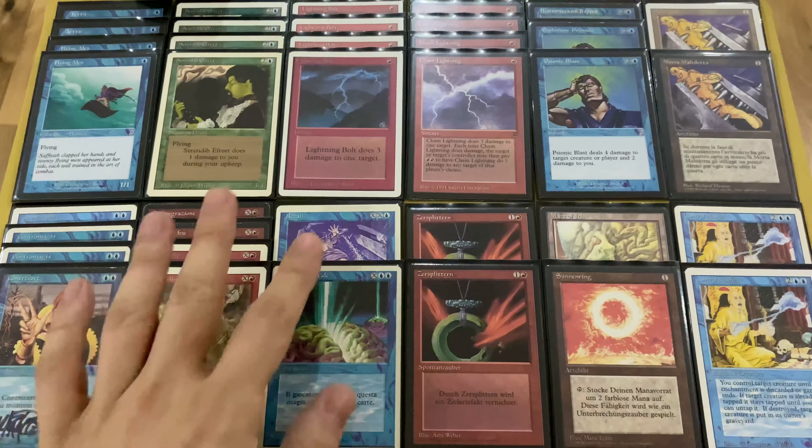The deck contains two Black Vises without any tricks, just to deal damage. When you play Black Vise on the first turn and you're on the play, you can deal three — really three — points of damage, and then you can deal more. It depends on what deck your opponent uses and what hand you have. Sometimes Black Vise is not very useful, but we'll go back to it later.